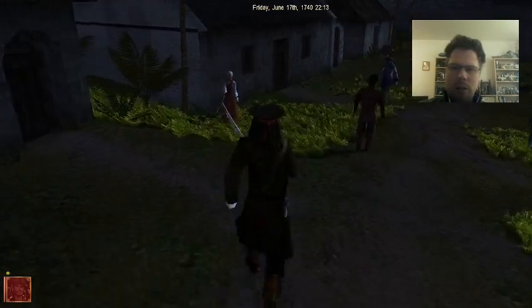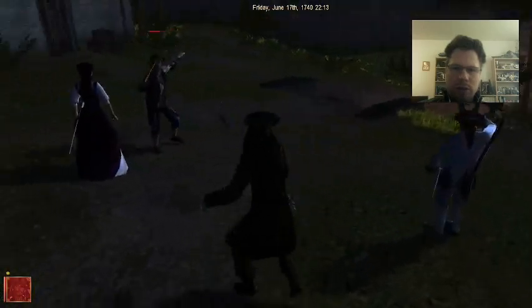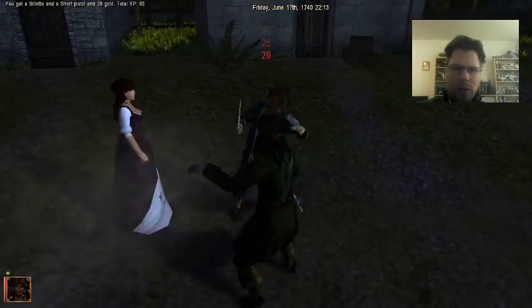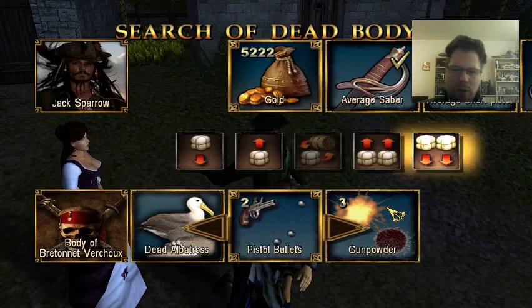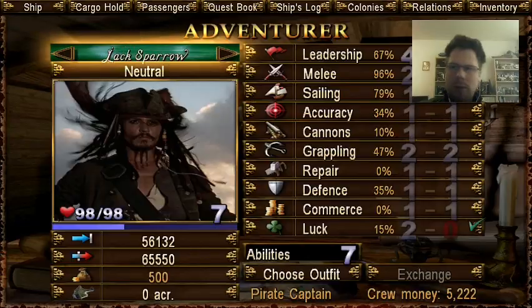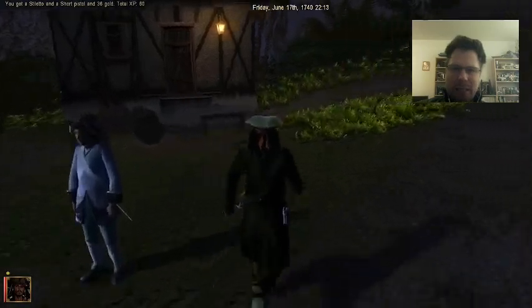Oh, there's enemies here. What do you want? You want to fight? Oh, he wants to fight. How dare he? Oh no, he's got a dead albatross. I want the dead albatross! I'm afraid I got the dead albatross anyway. Yeah, that's just evil. Dead Albatross. Martinique beach.